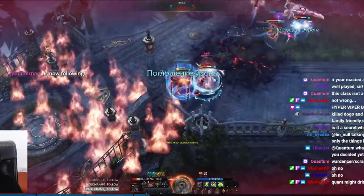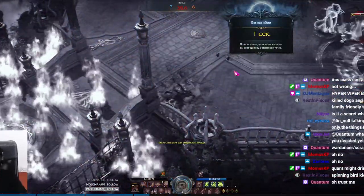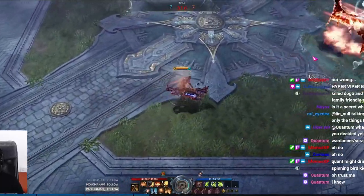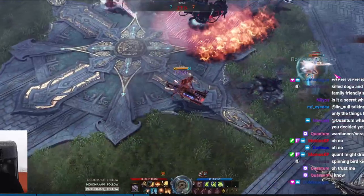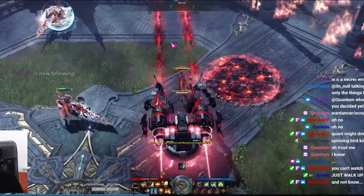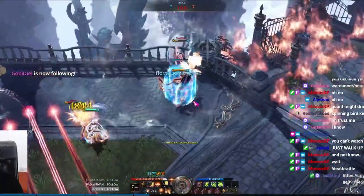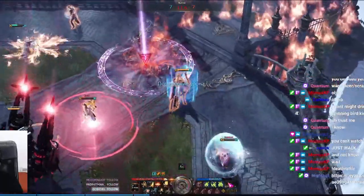Lastly, I wanted to touch on awakenings. The Artillerist awakening is very unique in that it's a stationary turret — and while the Blaster is also a stationary turret in its identity, this turret doesn't do a great deal of damage unless the person is already stunned. It has about a five-second activation, so the problem is this awakening is quite weak.